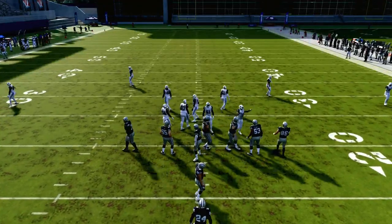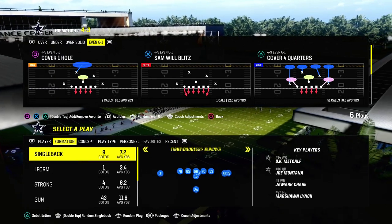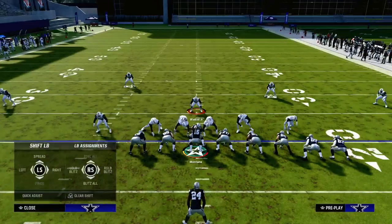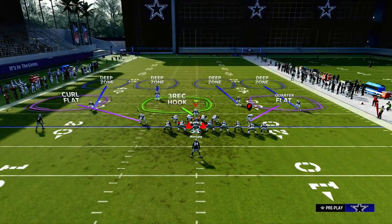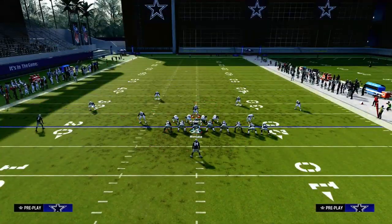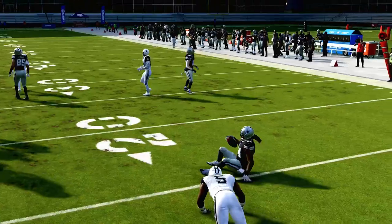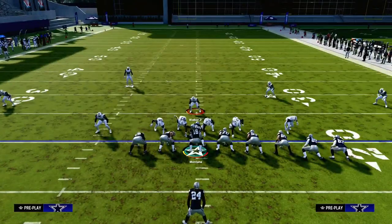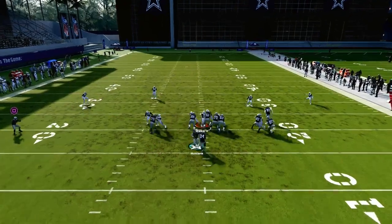I want to talk about one other formation — inside runs. Basically, any kind of single back wing pair where they're going to run the stretch and the dive, where they're going to super load up on one side — what we're going to do to counter that is we're still going to put the curl flat out on the left-hand side. On the right-hand side, we're actually going to blitz this guy and keep it contained. What this does is help set the edge a little bit more, and I can shoot in. We're able to stop probably the best run in the game for a loss of one or two yards. The contain is really helpful because it sets the edge a little bit better.